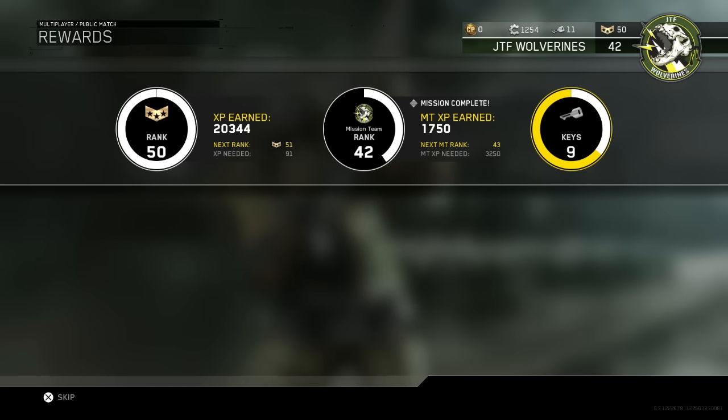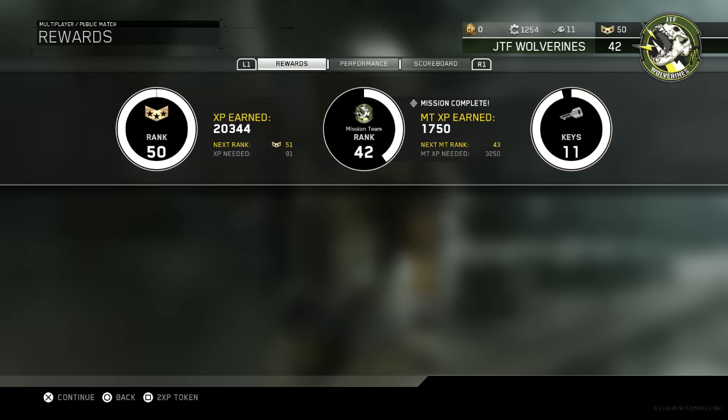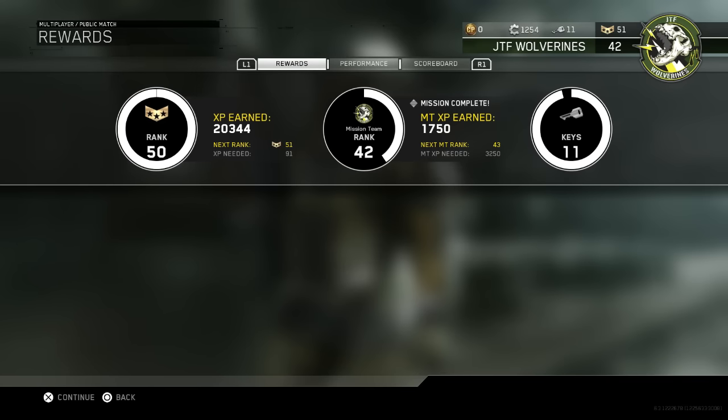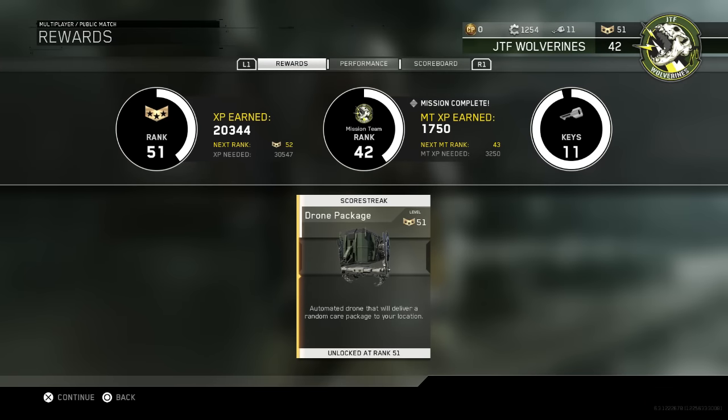As you can see we got 20,000 XP from that Kill Confirmed game — we did pretty well, dropped 50 kills even though our team lost. Normally you'd get 10,000 from a normal match, but because we redeemed a double XP token on top of the double XP weekend, it doubles again. So we end up with 40,000 XP — it's effectively quadrupling your XP.